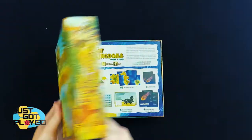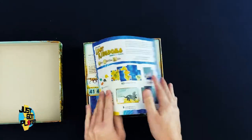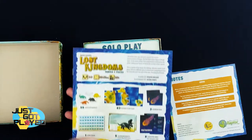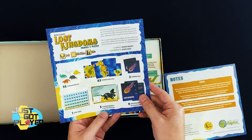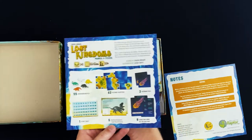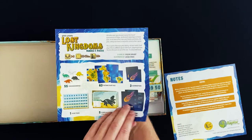First off we have the instruction manual. It comes with 55 dinosaur meeples, 63 tectonic plate tiles, 3 asteroid tiles, a score track, 5 player references, and 9 cataclysm cards which are for solo play only.